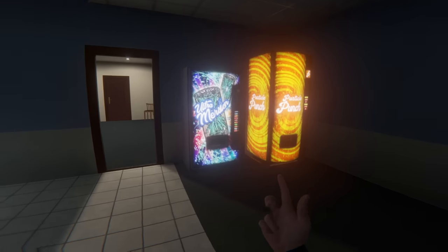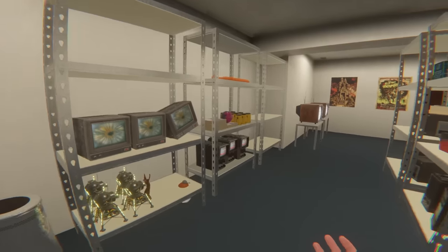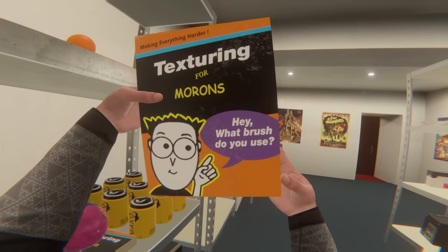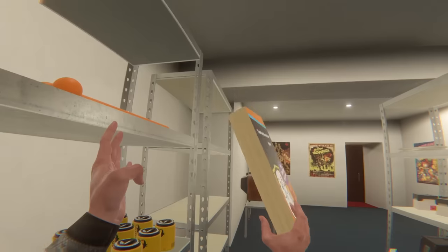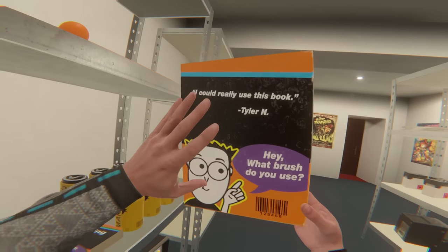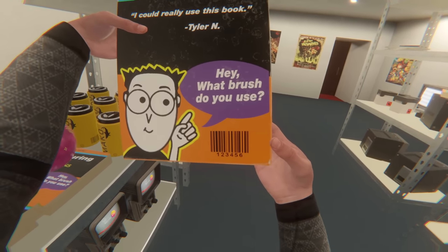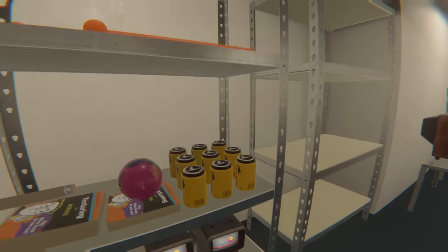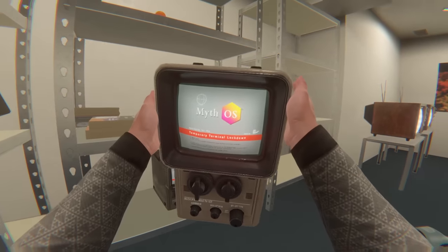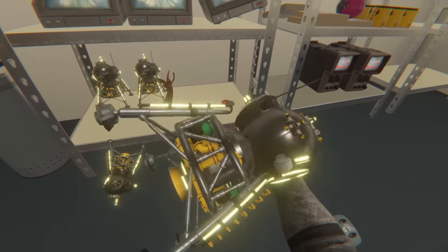Wait, we got a really cool room here with a bunch of stuff to interact with. 'Texturing for morons' — hey, what brush do you use? 'Making everything harder.' I could really use this book, Tyler. I feel like this is probably a jab at one of his friends, and that's hilarious. There's nothing on that sheet we really need. We got a noodle sword, a bunch of batteries, little mini MythOS computers — these are actually kind of cool. There are so many small interactions and I love it. We got little launch pad thingamajongers.